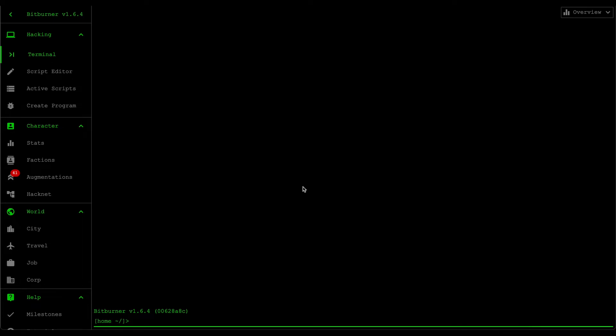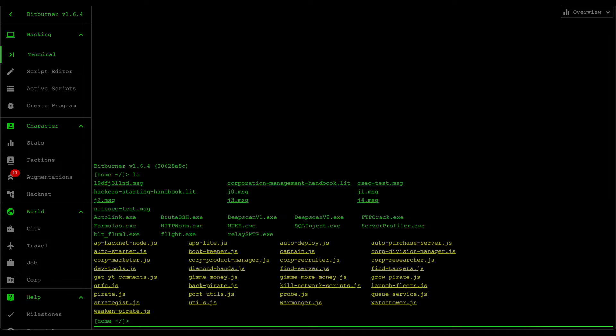Hello and welcome back to some more Bitburner. In the last video I showed you how to create a script that can automatically kill all the active scripts within your network. Basically this script is just a utility function that's going to be used whenever you're migrating from the launch fleets to this new gimme more money script.